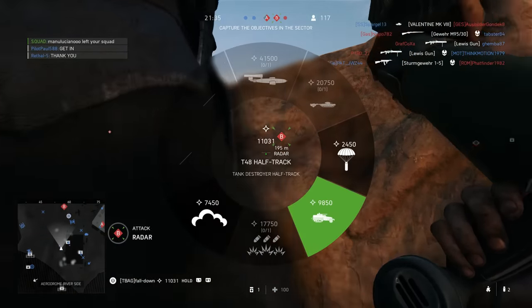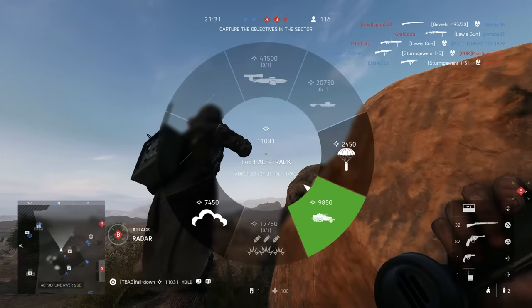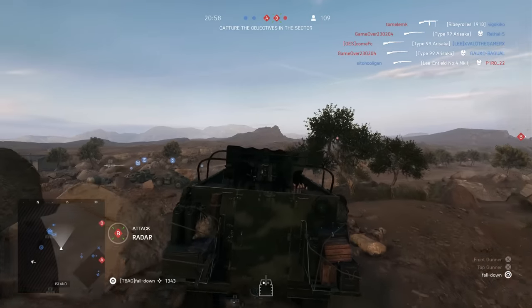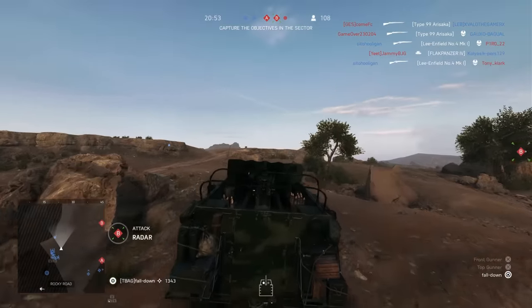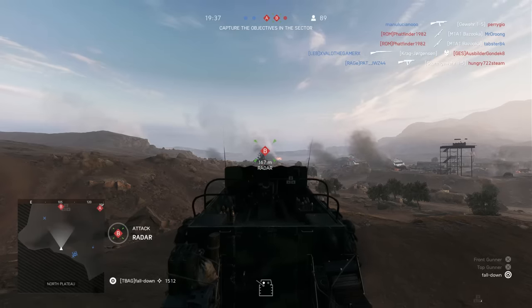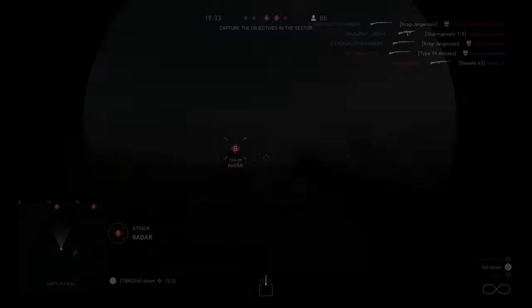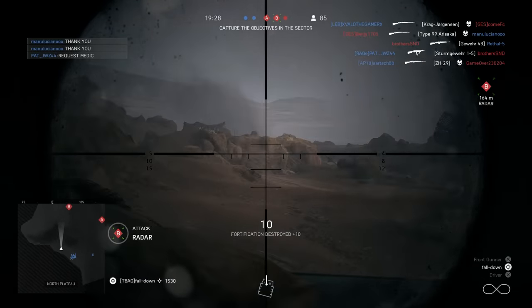We're going to start off with the Tank Destroyer Half-Track. We're going to spawn in just like this and try to find a nice hilltop to camp on. I know it's very cheesy and pretty disgusting — it's everything I stand against. Now we're going to go on the cannon and kill everybody. Let's see if we can get some kills.